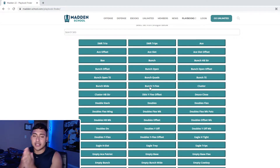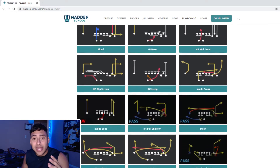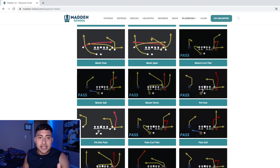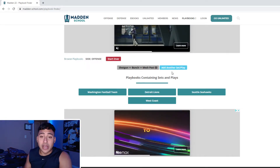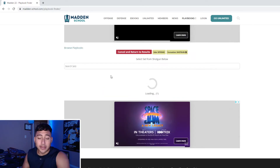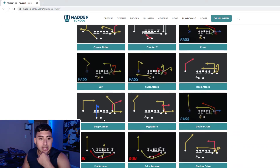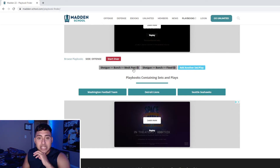You can filter what plays you need and what plays you don't need. Bunch is the meta — it's been one of the popular meta formations every single year. You can see every single play in bunch within Madden 22. From this point, just pick the plays you like and you'll see what playbooks or what teams have them. Another play I need when I run bunch is flood, so we'll add it as a filter and find flood — and right here it's filtering out playbooks with mesh post and flood.